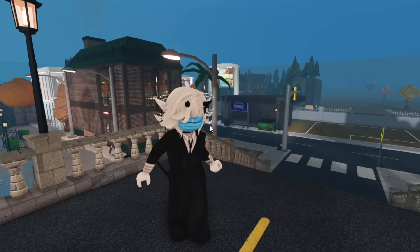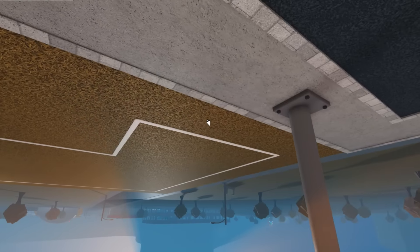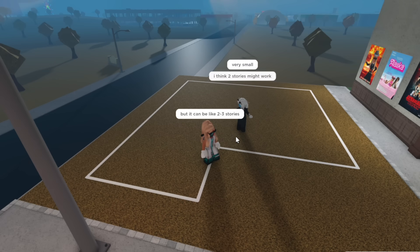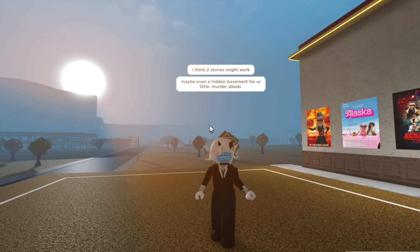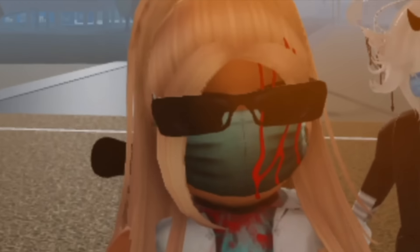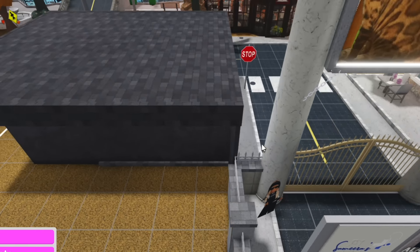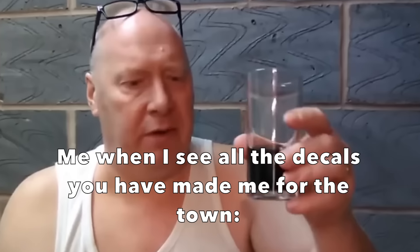Me and Angel both agreed that this is going to be the plot we're building the hospital on. It's very small, but the good thing is it can be two or three stories — maybe even a hidden basement for your little murder deeds. I mean, it is Halloween after all. And as you can see at the front, some of you guys have actually made me some hospital decals for the town, so credits to you guys. That's bloody lovely.